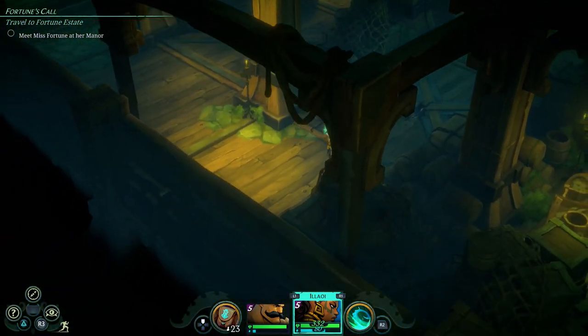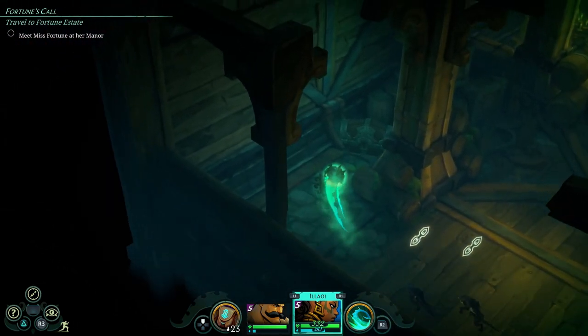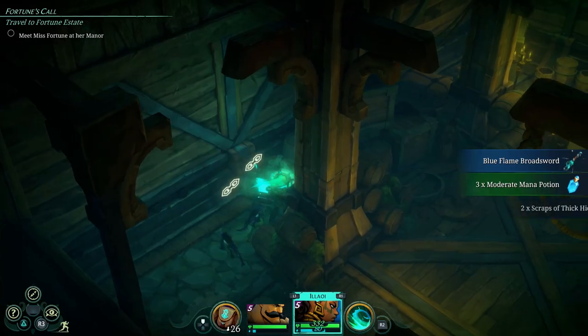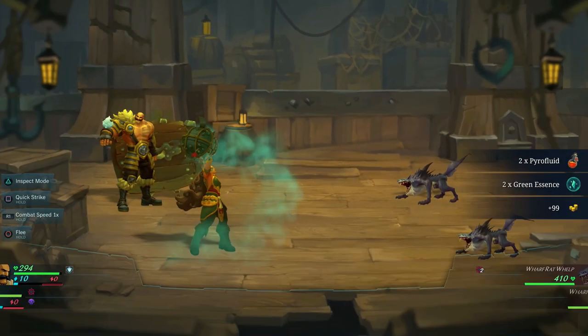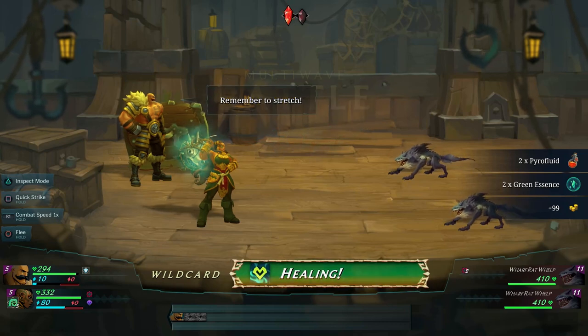When you do get this weapon it will take a little bit of time to pull it on — you have to meet Miss Fortune first and then you'll eventually see Yasuo, and that's why you'll get the sword here, as it is for him. This weapon is insane by the way, I'm going to show you the stats in a minute.